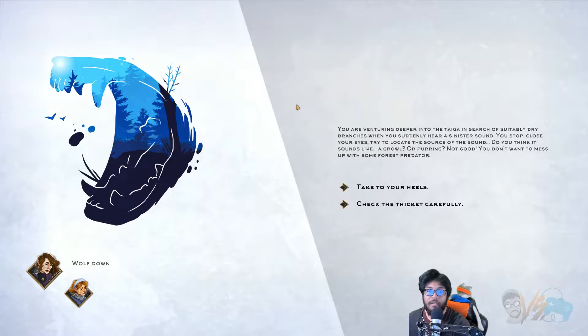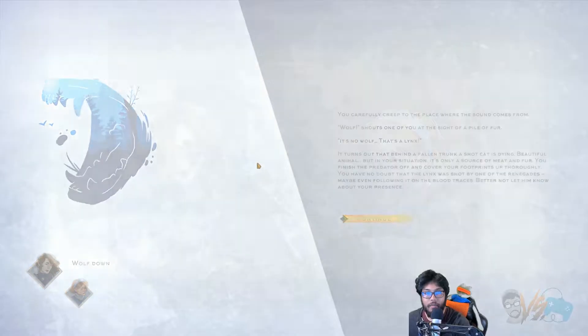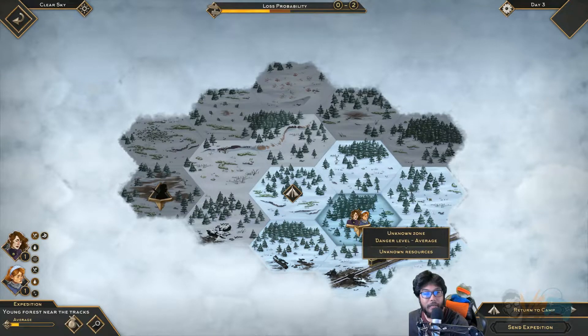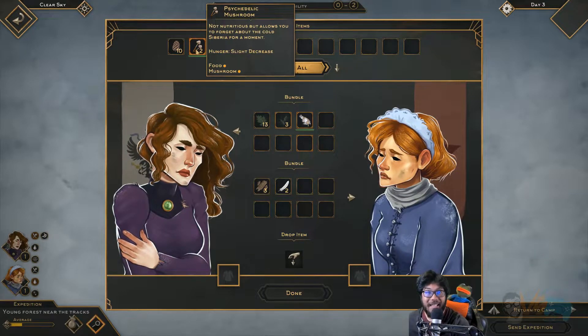You don't want to mess with them. Check the thicket carefully. You carefully creep — wolf? One shouts at you: it's no wolf, that's a lynx. Turns out behind a fallen trunk a shot cat is dying. Beautiful animal, but in your situation, it's a source of meat and fur. You finish the predator off and cover your tracks. You have no doubt the lynx was shot by one of the renegades — maybe even following it. Better not let him know. Damn, we got lynx!